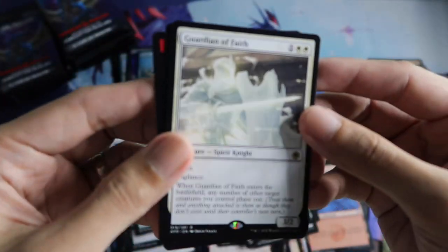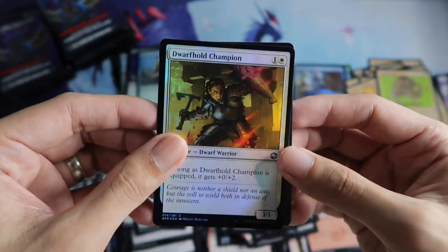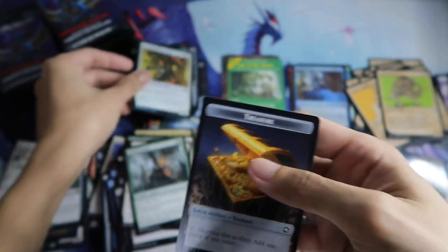Then a Vorpal Sword for the art series — the rare. And followed by a Guardian of Fate — nice. And then Dwarven Hold Champion foil. And a treasure token.